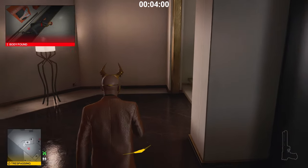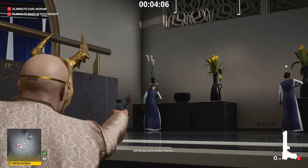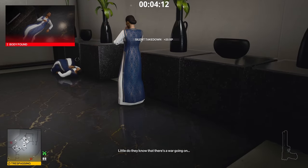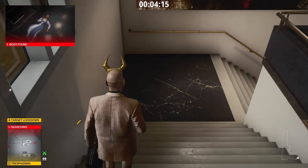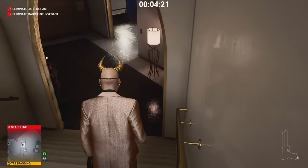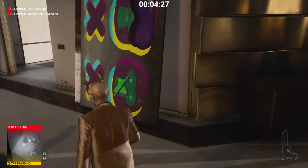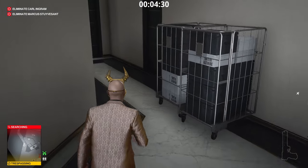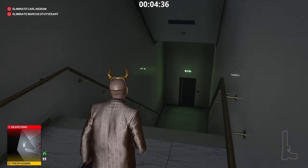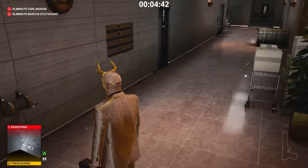Once you're comfortable going through missions with the strongest disguise, switch to suit only. Once comfortable with suit only and strongest equipment, try suit only with default loadout. Once you can handle a map with both suit only and default loadout, that's when you should start thinking about elusive targets, contracts, escalations, and Freelancer. These modes put you in a position where you have to think quickly on your feet, can't make saves, and must deal with targets you've never seen before. It's the ultimate sink or swim test.